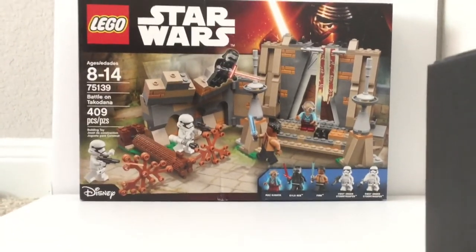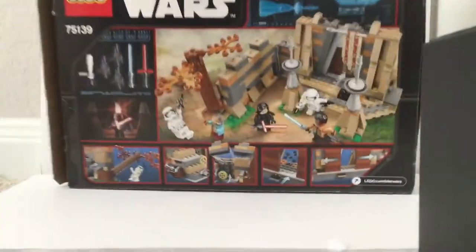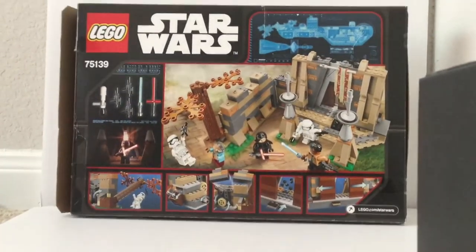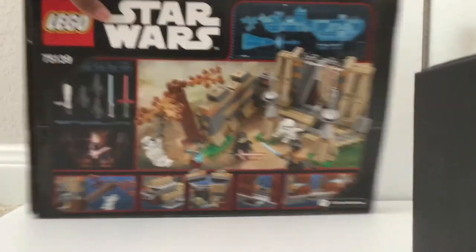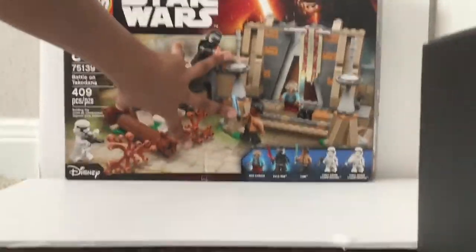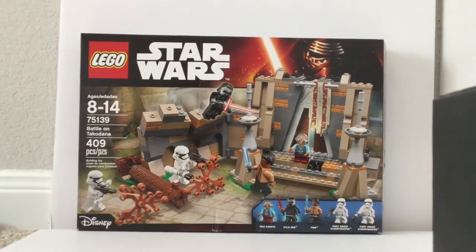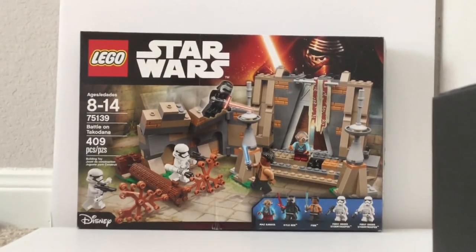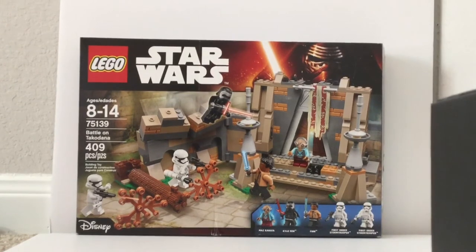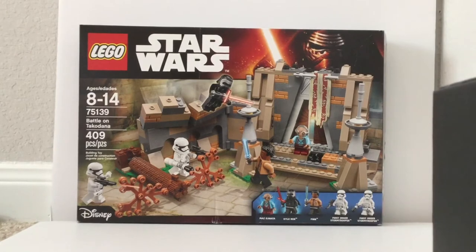So this set is sweet. I gotta really reach to show you the back of this box right here, but I like how it shows the bird's eye view, a lot of the play features, and then it shows what weapons are included. Moving back — this is a great set, it's a playset. Playsets are when they are loaded with action features: you got the whole thing where the spirals can come off, the bricks, the tree, the little hidden lightsaber, the doors, the whole explosion where the TIE fighter would come in — just six play features.